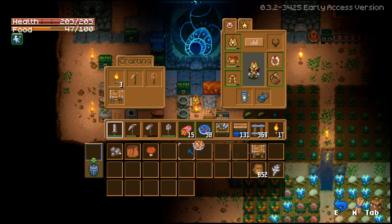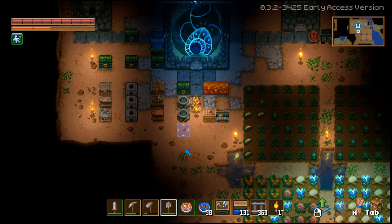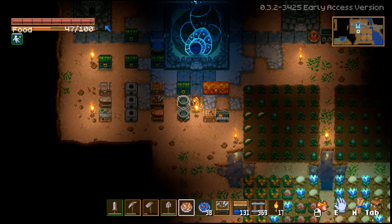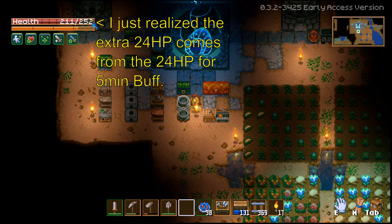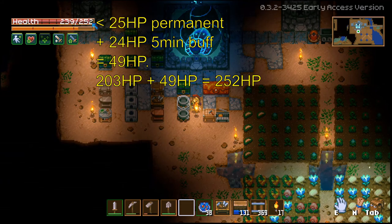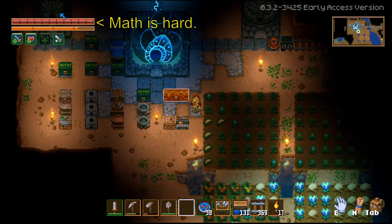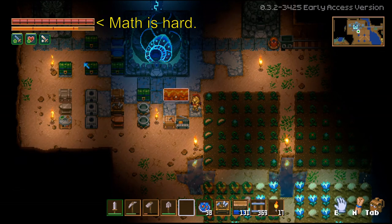Let's eat this and find out, shall we? So I'm at 203 health and this should give me 25 permanent health, so that should be 228. But it's 252 — that math doesn't check out. 252 minus 208 is like 44. That doesn't make any sense. I mean, I'll take it. Math — what is it?